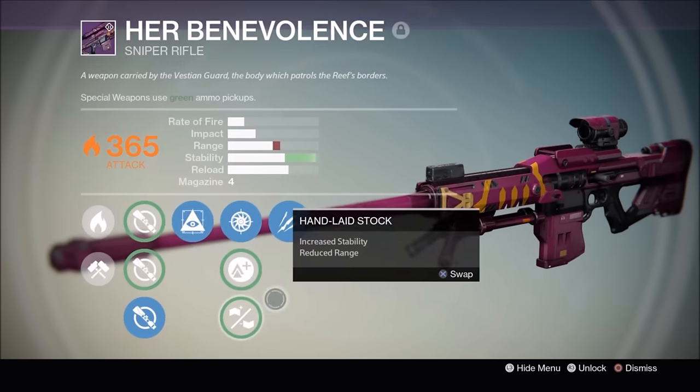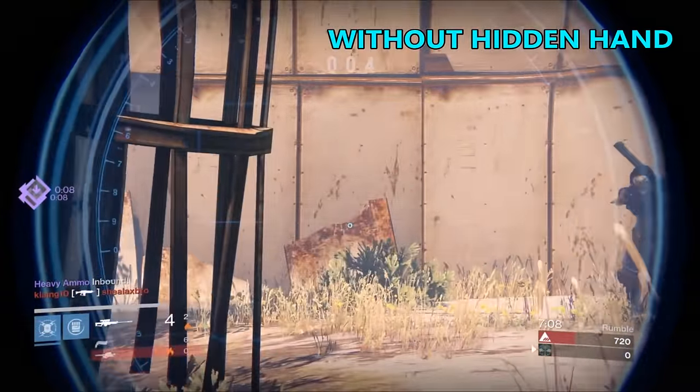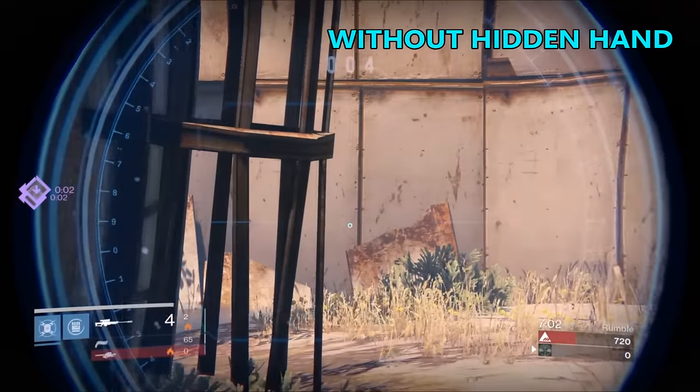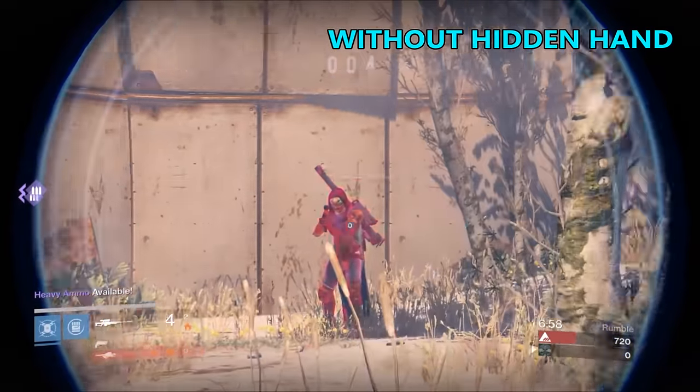How about we test it out? First, we're going to test it without Hidden Hand. As you can see, as I wave my reticule over my buddy, the reticule slows down, even though I'm holding the joystick at the same angle and speed. Now, Hidden Hand is supposed to improve this, but it doesn't make the reticule magnetize to your enemy's head.